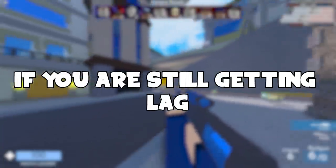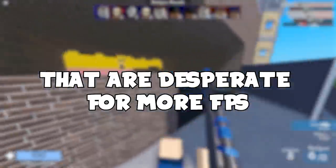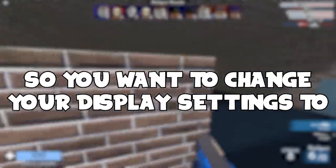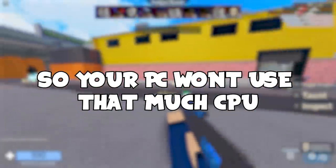If you're still getting lag, I can give you one more tip, but this tip is only for people that are desperate for more FPS. You want to change your display settings to 1280 by 720 so your PC won't use as much of your CPU.